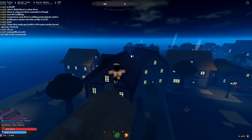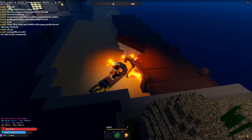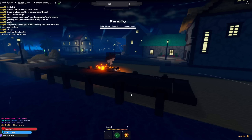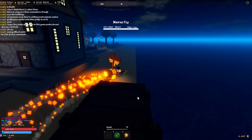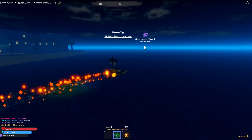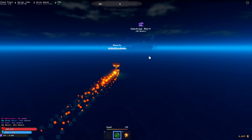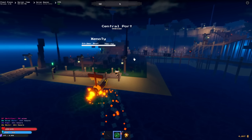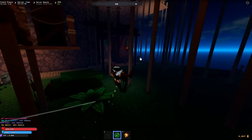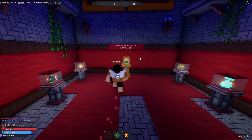That's where you go to the fruit restock place to buy yourself a devil fruit. We're gonna get on the ship and head over there. Make sure you start at Orange Town - that's the closest place to it. You want to turn around and go to Central Port; it's literally right behind Orange Town. Once you get here and you're trying to get a devil fruit, come over here - it's right under this place. They restock every three to four hours.